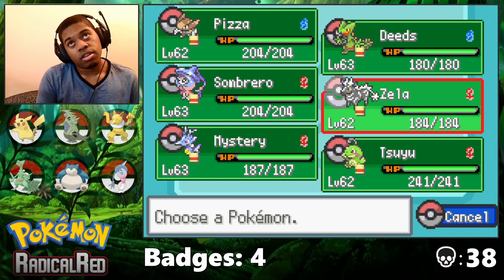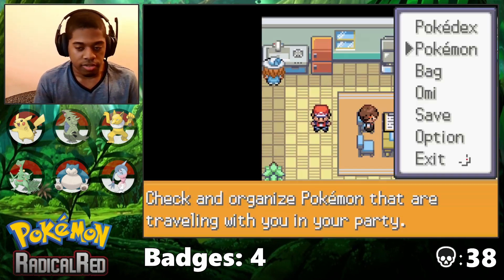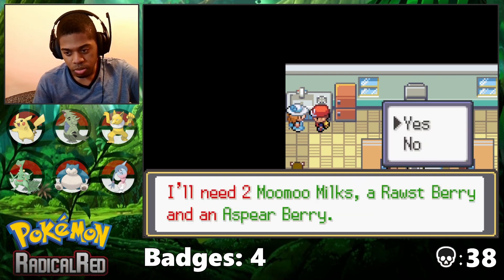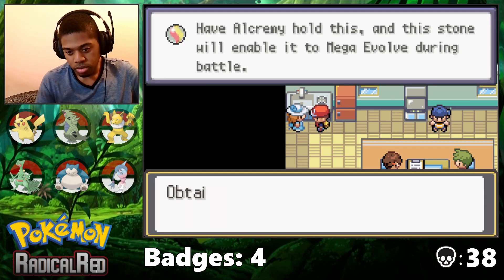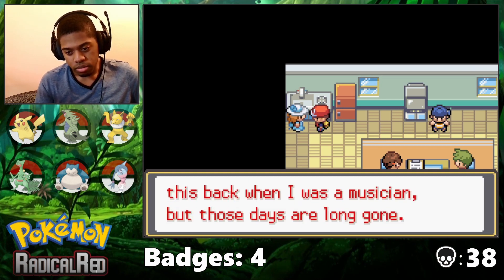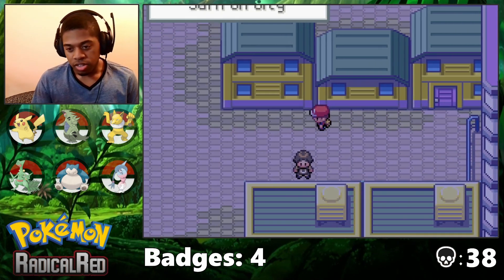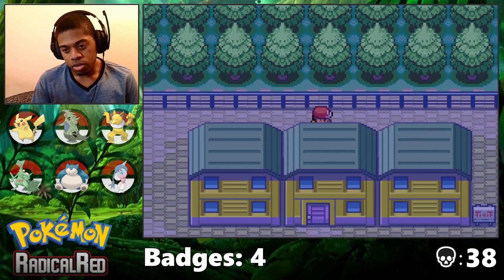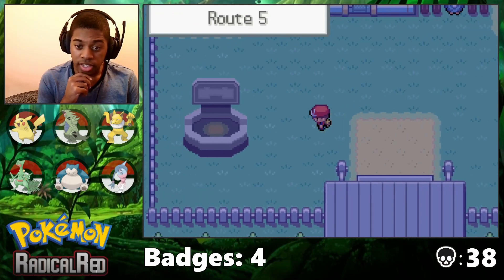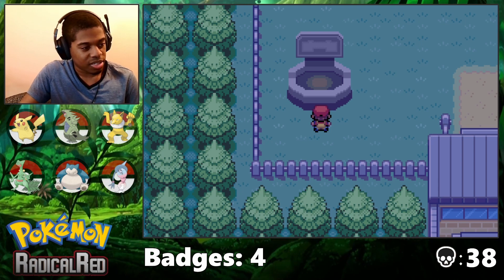Actually, I should do that, because we're gonna go fight Koga, and having a Ground-type against Koga would be really nice. I do think fighting the Swampert girl is smart. She also needed some Aspear Berries, which I think I have now, and she gives me the Alcremite. I don't have an Alcremie, but we get the Metronome too, which is useful. Before I go fight her, I want to fight one of these Raid Dens, because I need to get an encounter — I get another free Raid Den encounter since I beat Sabrina.